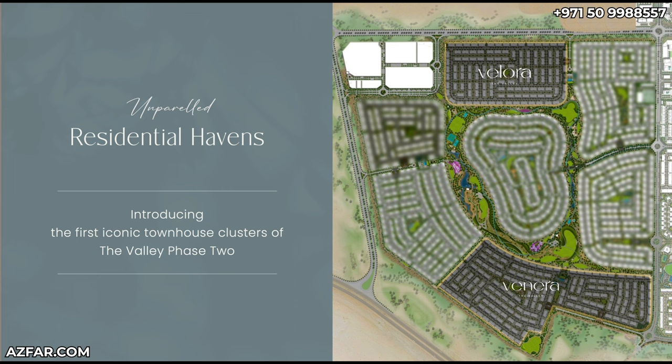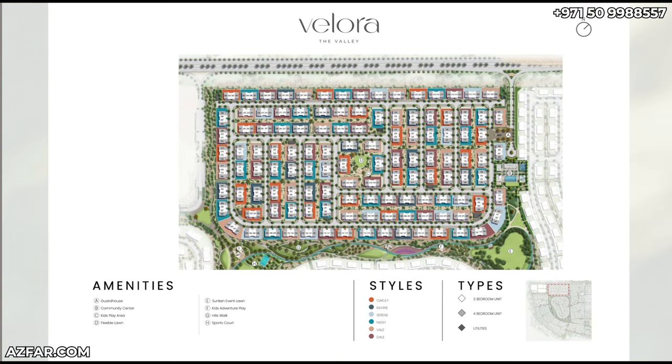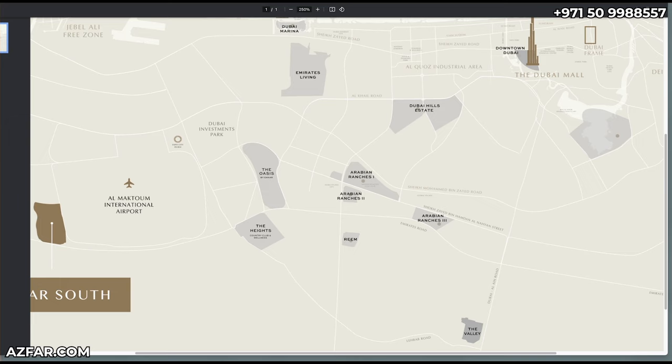You can see the Veloura and Veneera clusters here. Now let's discuss the location of the Valley — this is where the Valley sits in future Dubai. It's 25 minutes to the Dubai Mall via Dubai Lane Road, and towards the new Al Maktoum Airport and Expo City, or Dubai South area, via Lahwaab Road, which converts into Expo 77 Road — this is going to be a major highway in the future.